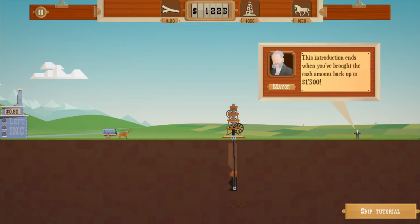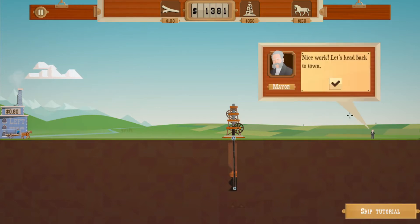This instruction ends when you've brought the cash back up to 1300. We're just gonna let it go so we can get into the main game. I wonder how many oil rigs you can have and does the oil run out — that is the question. They're probably buying it for 80 cents a gallon or something. 'Nice work, let's head back to town!'